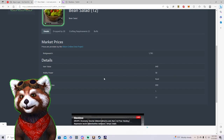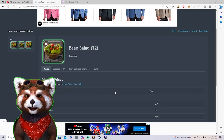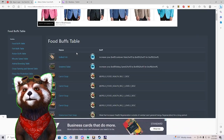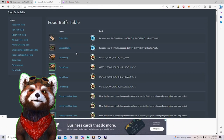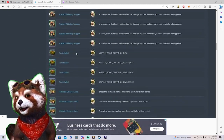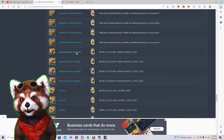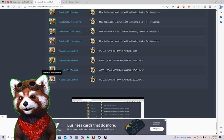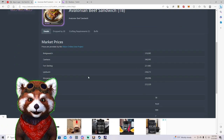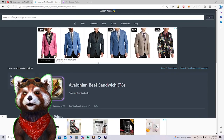Clicking on a bean salad in the food buff table shows market data — for instance, Bridge Watch prices. If you're trying to determine what food to sell, the food buff table shows every single type of food in the game. Click on any item to get market pricing across cities, then determine where to sell it for the most value. These tables are quite good for research.